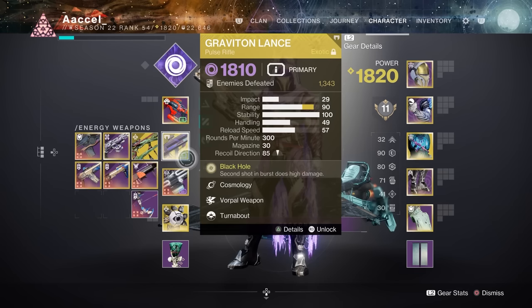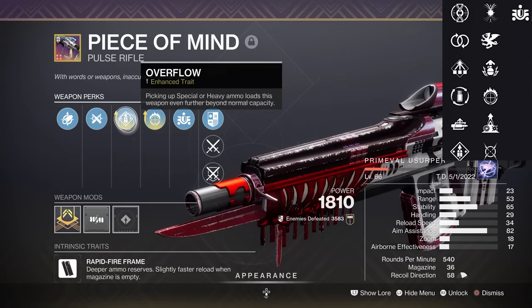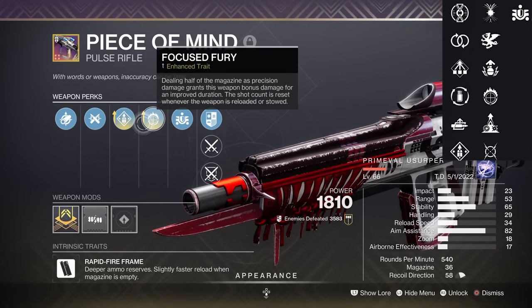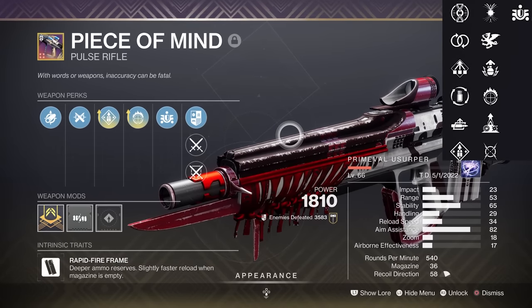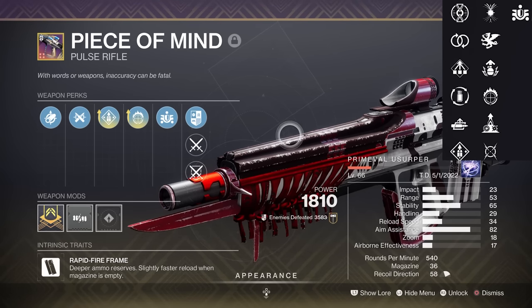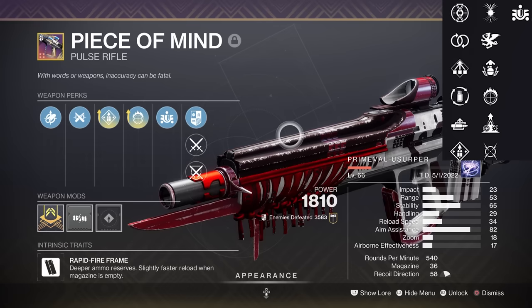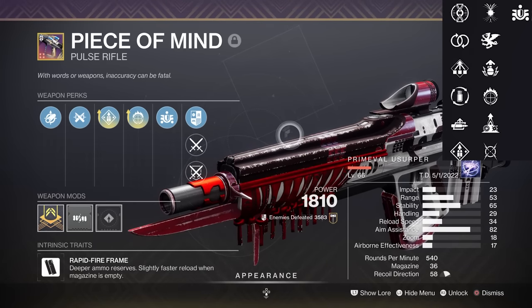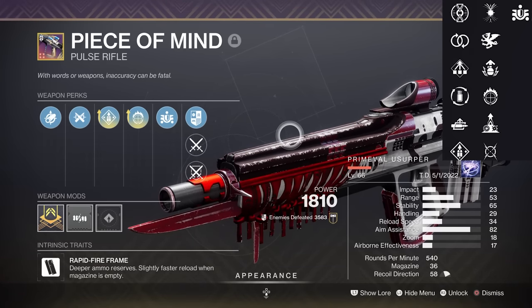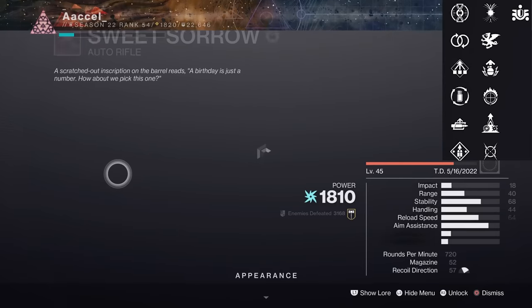Moving onto Risen weapons from Vox Obscura, the first craftable season weapon set. Starting with Peace of Mind, which to me is a very solid rapid-fire pulse rifle — I've used it in both PvE and PvP and it wrecks in both. In PvE you can chuck on Overflow and Focused Fury for something pretty alright, or maybe Stats for All or Demolitionist depending on your playstyle. In PvP, this is where it shines — Perpetual or Heating Up along with Elemental Capacitor or Moving Target and this thing will tuck you in. It took me through a couple of solo flawless trials cards and a confidence card. I recommend it.